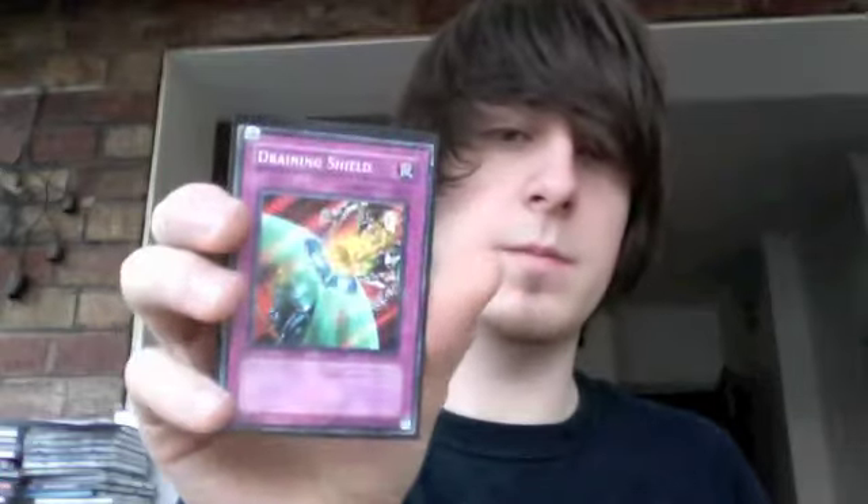Draining Shield — it's quite good, basically like Magic Cylinder but instead of taking life points away, you gain them. Twilight Rose Knight — good for a quick Synchro Summon if you've got the right cards in your hand. It's never happened to me before, but it might.